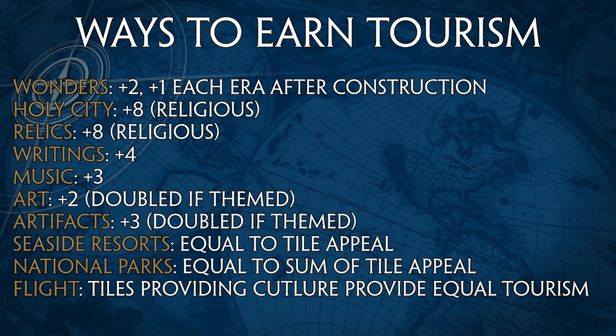A big part of getting tourism comes from writings, music, and art. Works of writing give +4 per work; music gives +3; art gives +2. But if you theme your art, it's doubled to +4. Artifacts provide +3, doubled to +6 if themed. Try as hard as you can to theme your art and artifacts — themed artifacts provide +6 each, giving quite a bit of tourism.